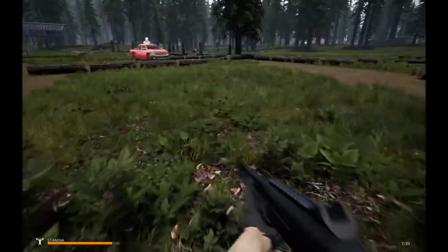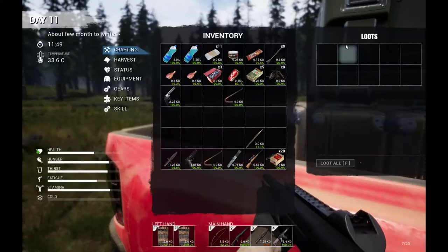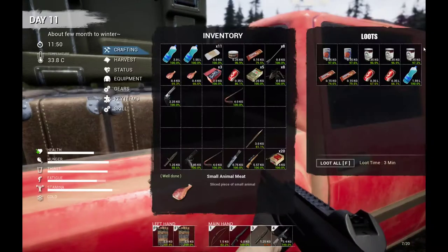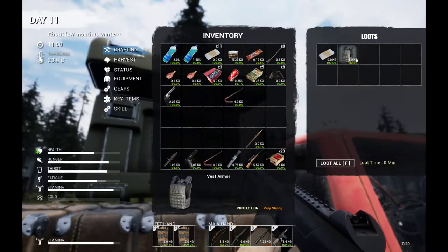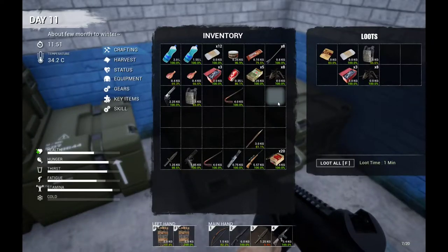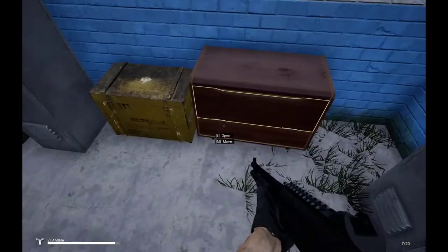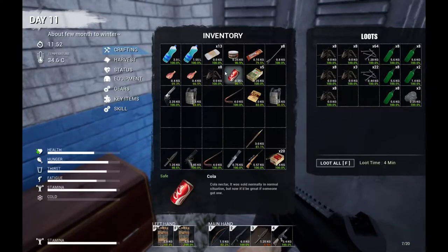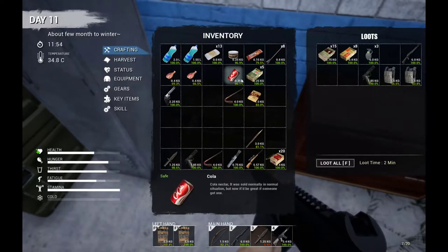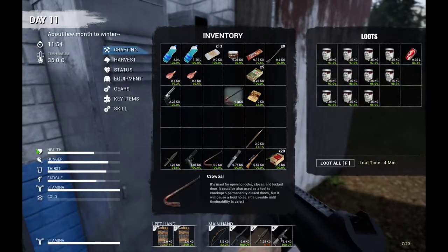So what we are going to do is load up our truck and get all the non-essential stuff out. One thing you want to make sure you have is a lot of food — we are going to be spending a lot of time there. Rifle ammo we are going to hang on to for now. Get rid of this, and there's a soda here.